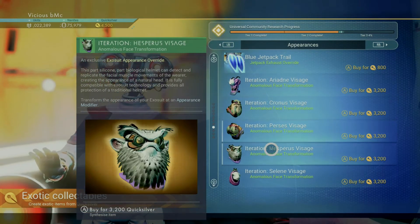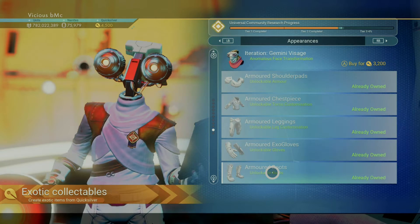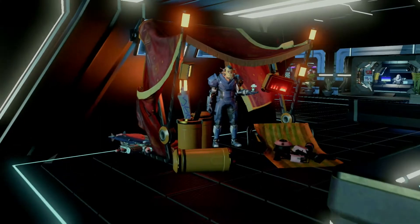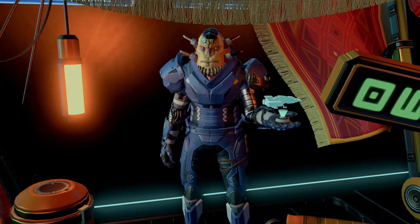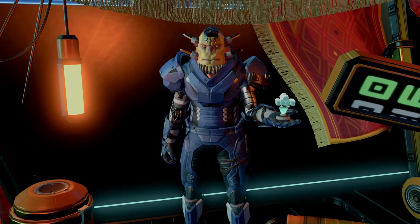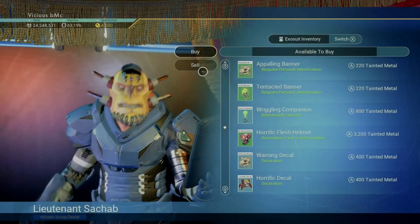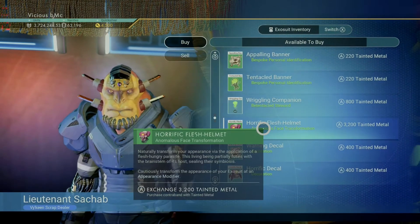It wasn't actually a limited release item. The bad news is, you will not find it at the Quicksilver merchant. This one is actually available for sale at any space station from the scrap dealer, but it won't cost you nanites, Quicksilver, or even units. This one's available only to those who have 3200 tainted metal, a currency introduced in the Halloween update of 2020.